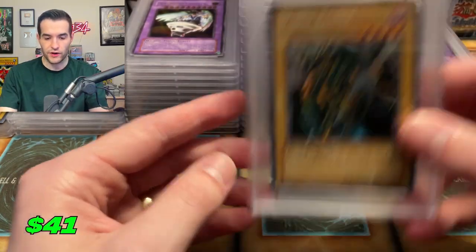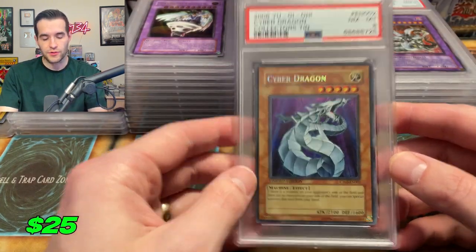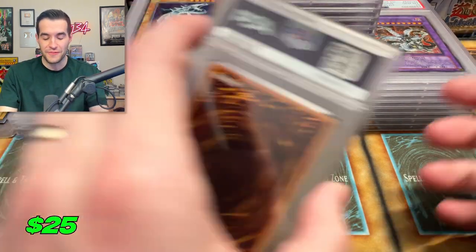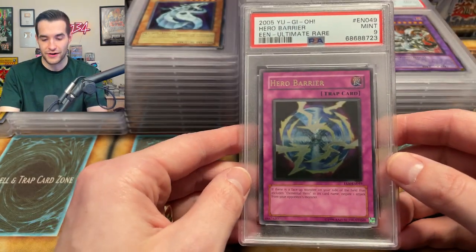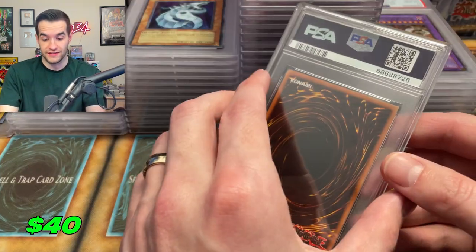Then we have a Fuse Raider — that's from a tin that we opened. Unfortunately not a 10 — Cyber Dragon eight. These are from tins that we opened and they even have the plastic stuff to protect them. You would think they'd be better. A nine on the Hero Barrier ultimate rare. No tens on this entire box yet.